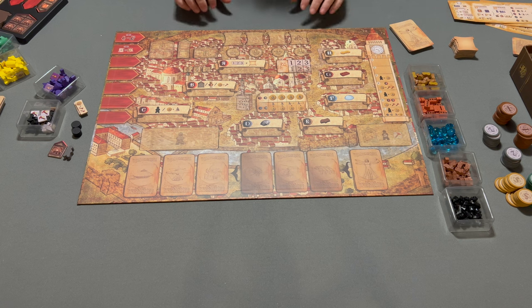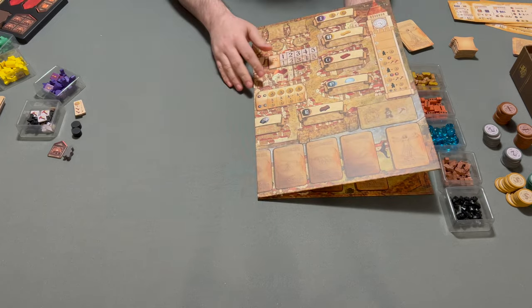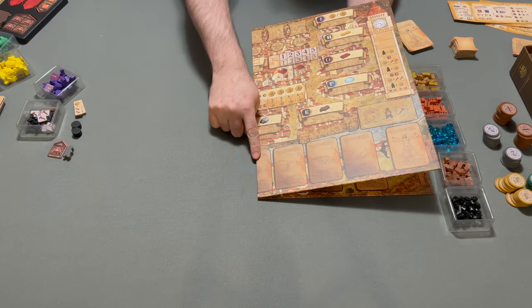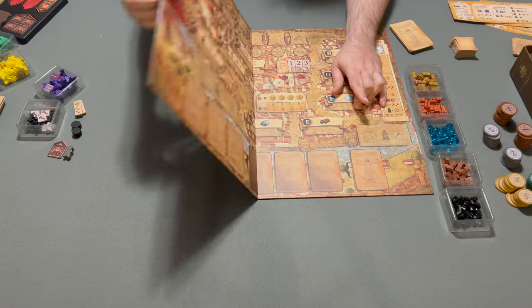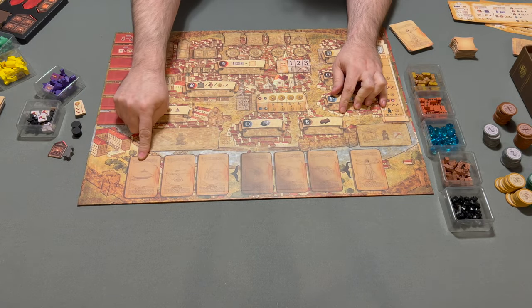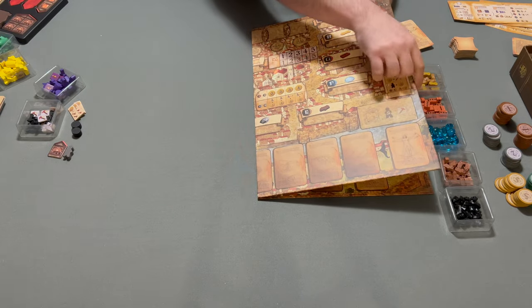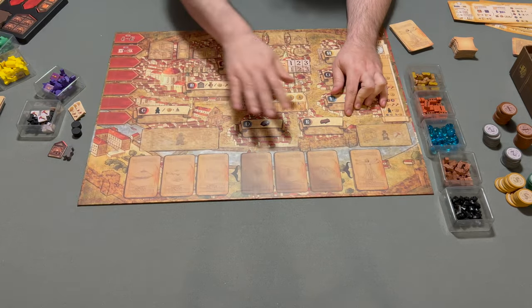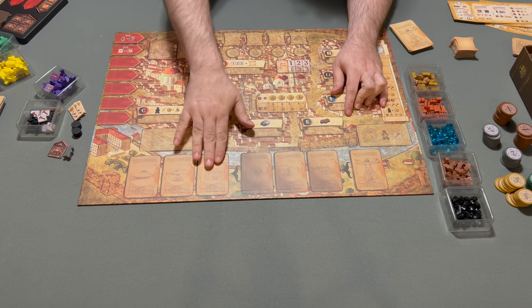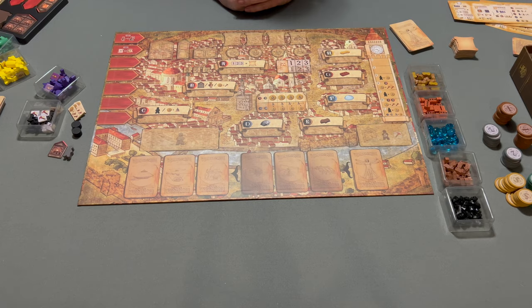To set up the game, place the board on the table between the players. The board is double-sided. This is the invention row, and in the one- to three-player game there's a pair of three spaces each, and in the four- or five-player game there's four of each. These are the present inventions and these are the future inventions. I'm going to set it up for a three-player game.